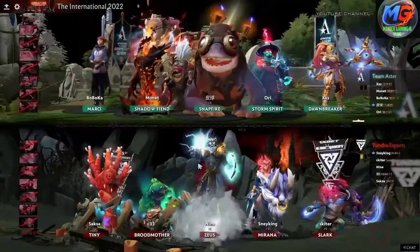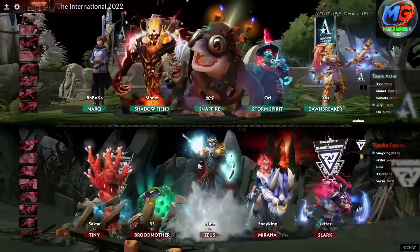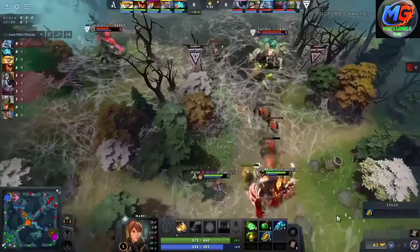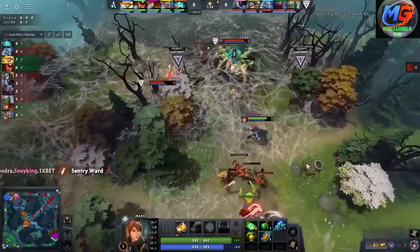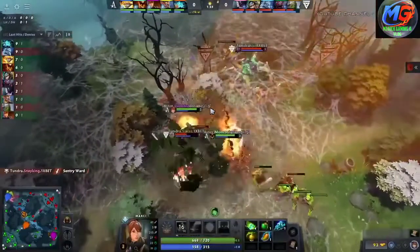Game 2 here, ladies and gentlemen, between Aster and Tundra after what was a very impressive-looking game one. Anyone who gets grabbed from it is under pressure. It's almost level 2 already on Baboka — this is probably the lane we want to be looking at mostly as it has the highest kill threat. The next creep bottom is for level 2.